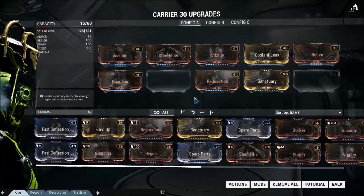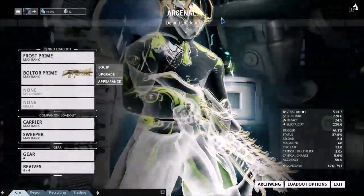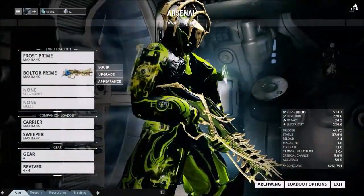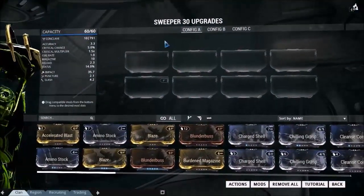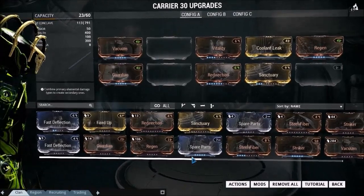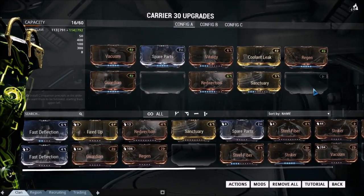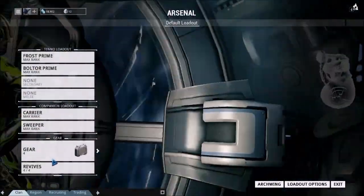I'm going to remove Steel Fiber. What I did was I removed my secondary and my melee weapon, because with the Boltor I don't really have to worry about weapon damage and stuff like that. I pretty much removed all the upgrades from my Sweeper, and I removed some of the mods from my Carrier. I slapped in Spare Parts for a bit of extra conclave rating — it's one conclave rating, it's worth it. If it dies, it can give me some cool stuff.